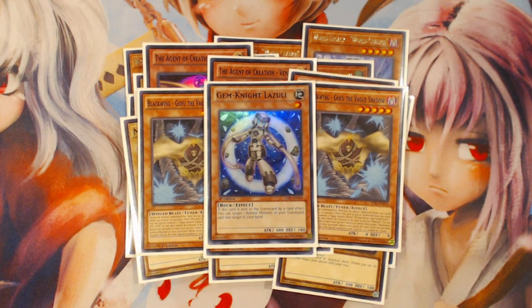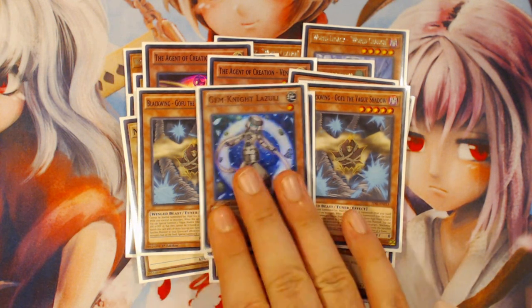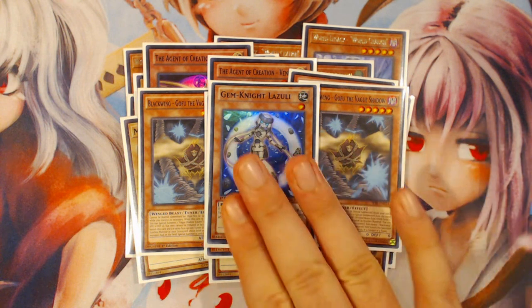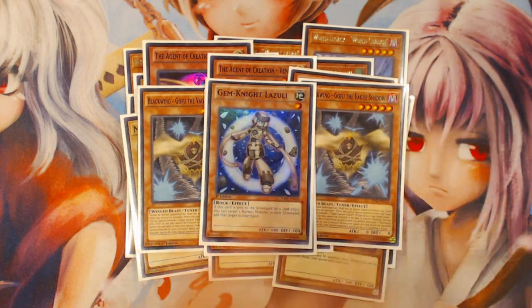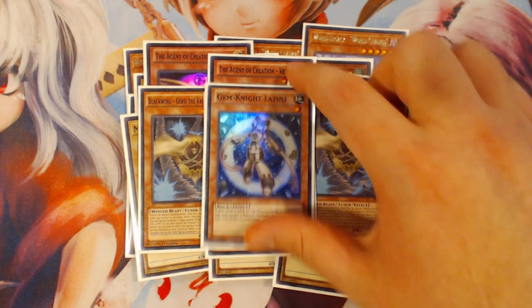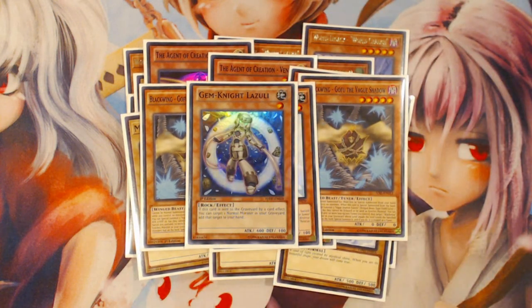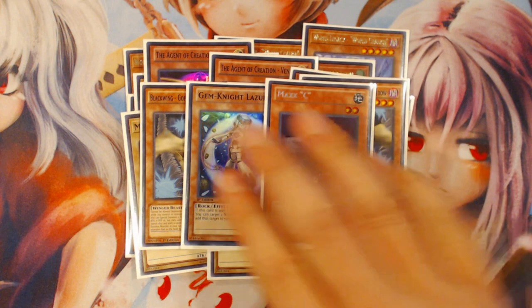I'm only playing one copy of Brilliant Fusion. I'm not playing Garnet — I just really didn't like having Garnet in my list even when I was able to resolve Brilliant Fusion, so I'm just going to run the Lazuli. If I played a second copy of a Garnet for the deck in the future, I'd probably just play another copy of Lazuli. But I'll just put it on 'just better not draw the one' — that's how we've been playing Yu-Gi-Oh since fall of 2015 — just don't draw the Garnet.